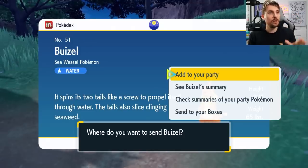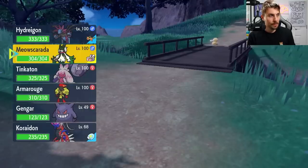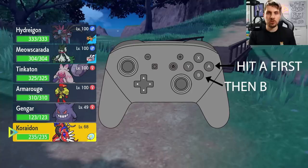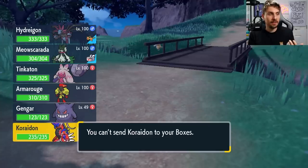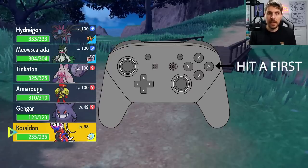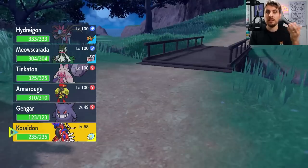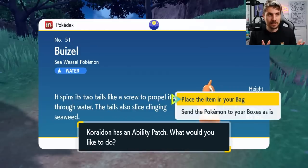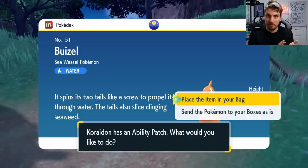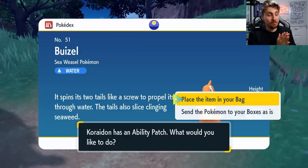Once you've caught the Pokémon, this screen will come up. You want to add the Pokémon to your party, and then come down to your Ride Pokémon. This is the tricky bit — you want to be hitting A then B on your controller. If you just select A, you'll get a message saying that you can't send Coriodon to your boxes, so you know you've not done it right. You want to hit A then B, and you'll get a certain message with Coriodon being sent to the box and your item being put into your bag. It's like A then B, but really quickly consecutively — not together, one after the other.